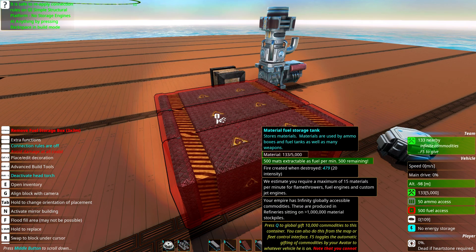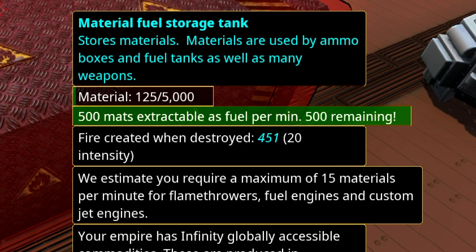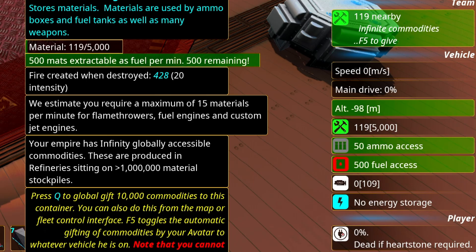The handy thing about fuel tanks is they will tell you how many materials are extractable as fuel per minute. And under that you'll see an estimate of how many fuel tanks you are estimated to require. If you have too few fuel tanks for your vehicle you will see the fuel access bar down in the lower right corner go down to zero.